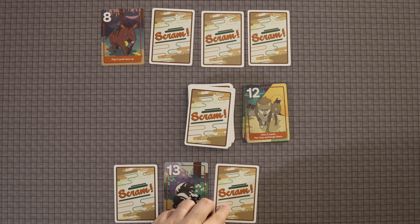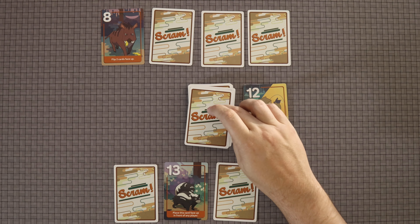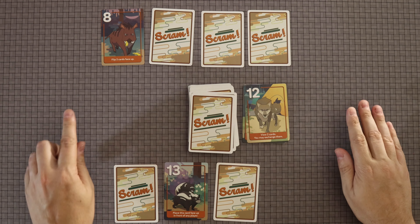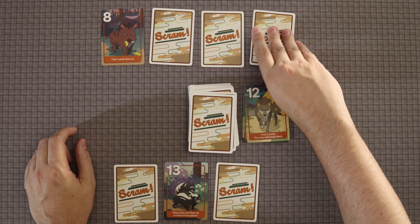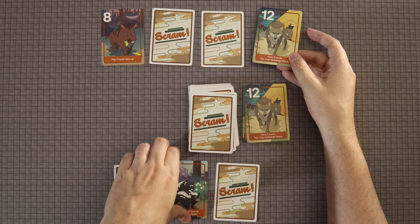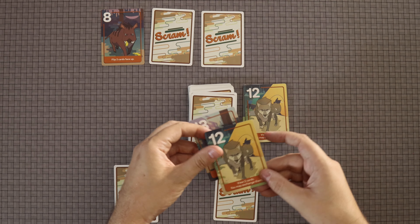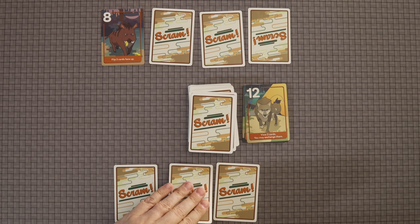That card is a 13 — not very good. I could even look at the top card of the deck, or one of the other players' cards. We'll look at this one right here — that's a 12. So sure, we'll go ahead and exchange them. Now I know there's a 13 there and a 12 right here.